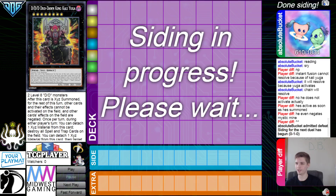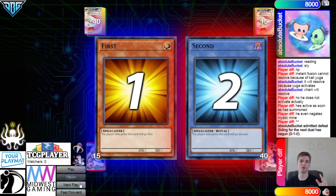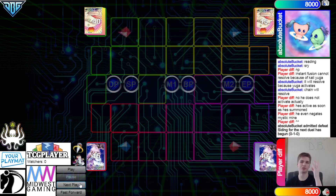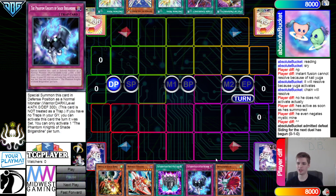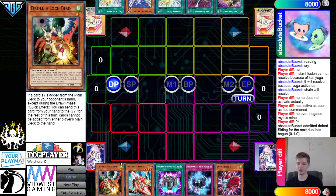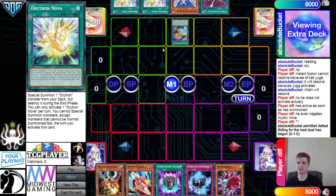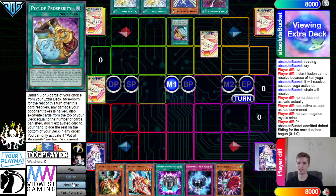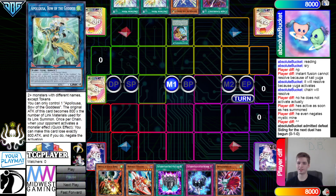Going into the next game — Drytron decides to go first. Opening hand: Droll, Tracer, Rank-Up, Shade, and Dinatherium — the good old Infernity card. So they have Droll as a going-second card, and then they have Prosperity, Emergency, Diviner, and Nova in the rest of their hand.